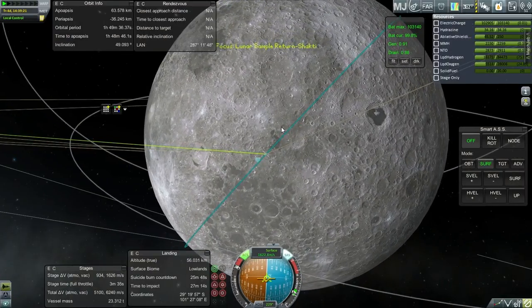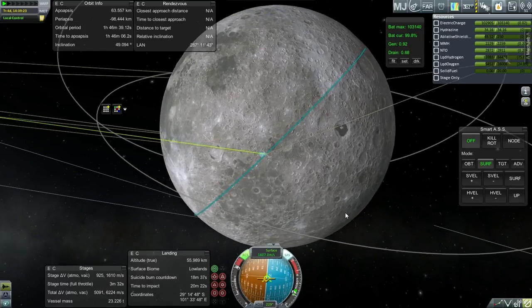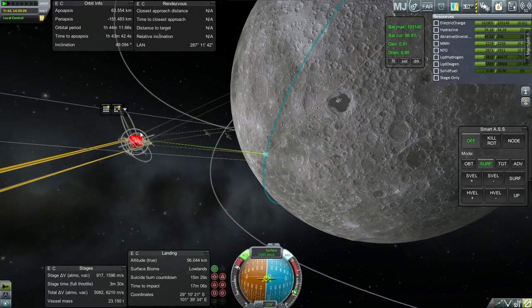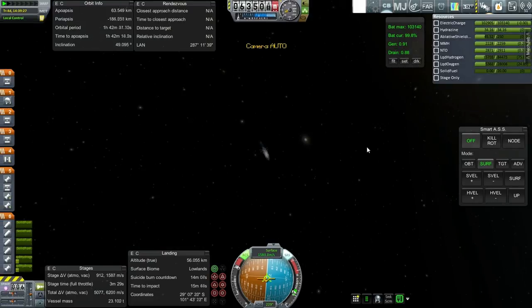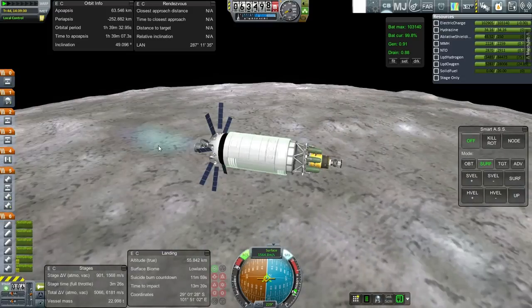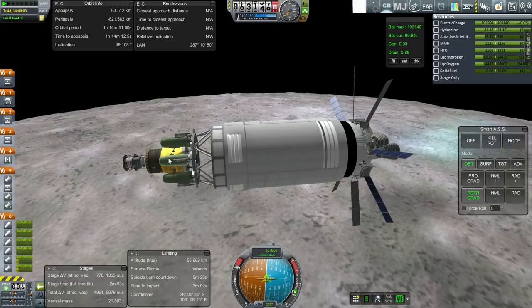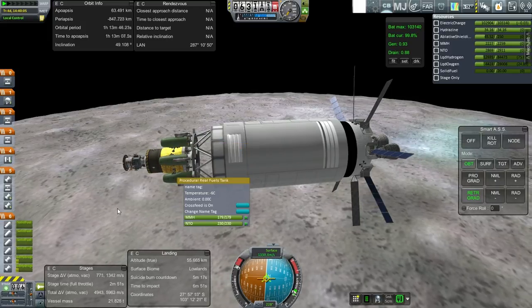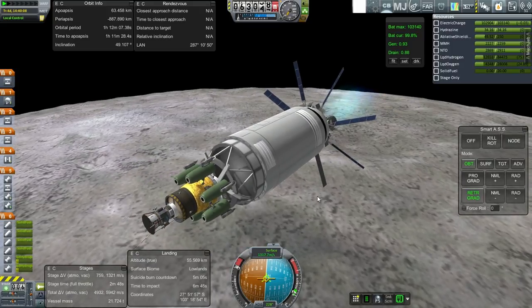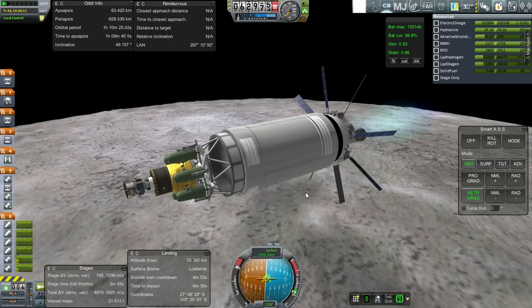We'll probably end up a little bit north of the equator — you can see the coordinates here. I'm really aiming to be in line with our orbit. The green portions of this stage have about 1,200 meters per second of delta-V, which is quite a lot. When you add this stage to that stage, we've got 200 more than Apollo had on descent, and that was a reasonable buffer.